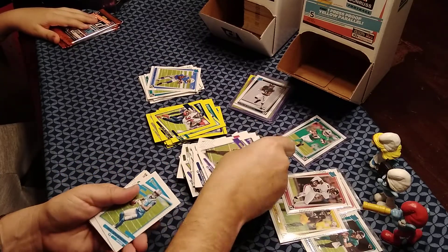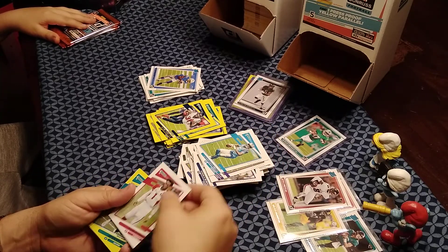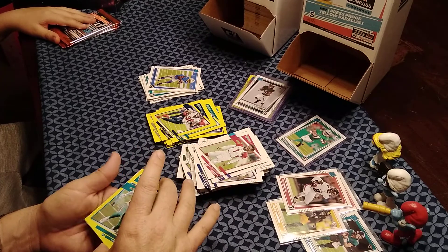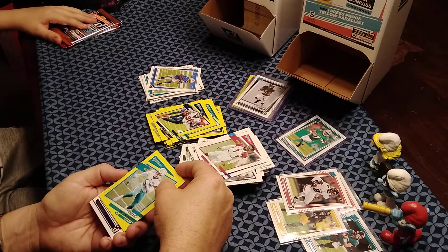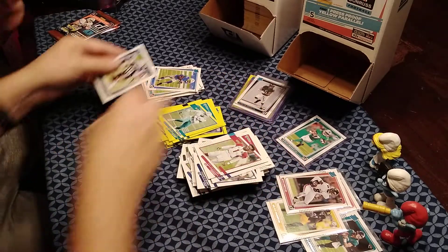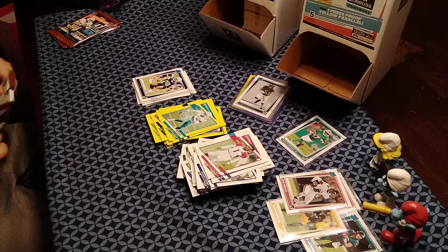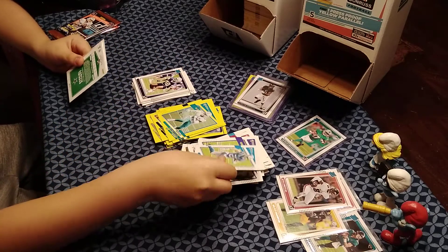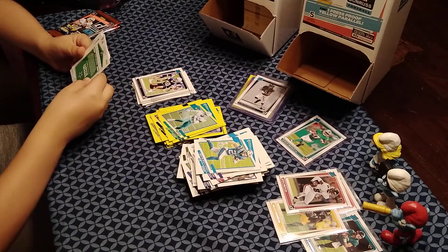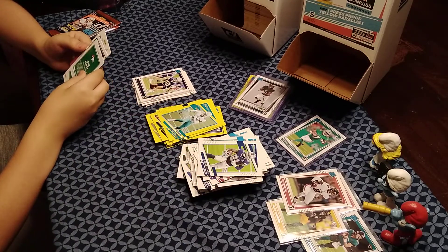Pack with Patrick Queen, Teddy Bridgewater, Kyler Murray, Jerome Baker, yellow press proof, and the rookie is Jabril Cox. They saw that dark blue border. Then a pack with Marcus Peters, Christian McCaffrey, Ezekiel Elliott, and John Elway as the yellow — described as 'real purple.'